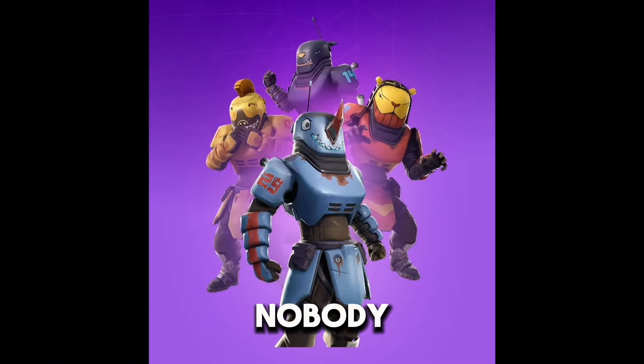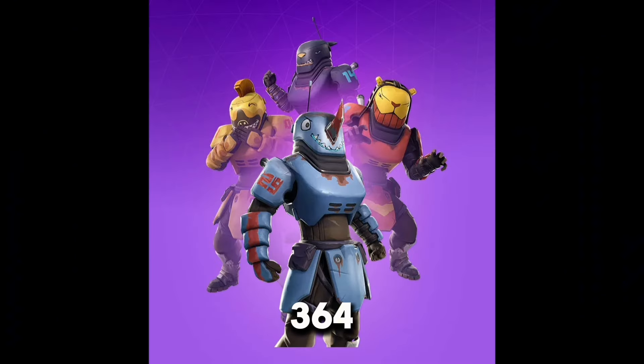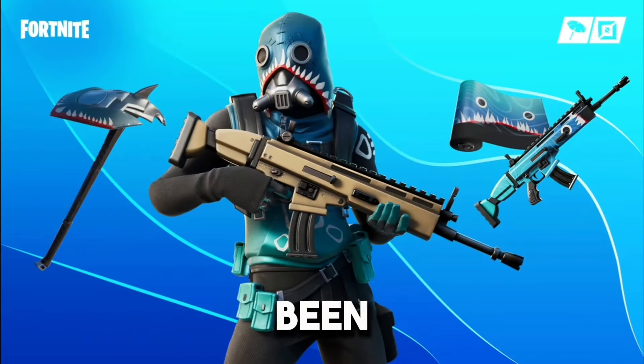This next skin is so ugly nobody bought it. No offense if you did. It's called Beast Mode, and it was first released in Season 8, and last seen 364 days ago. This skin was released one day before Ninja's Icon skin was released, meaning that everybody saved their V-Bucks for that. It's actually been in 31 different item shops, and was last seen 245 days ago. But honestly, it's a skin nobody remembers, and it's called Bullshark.